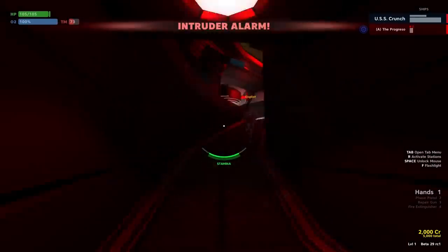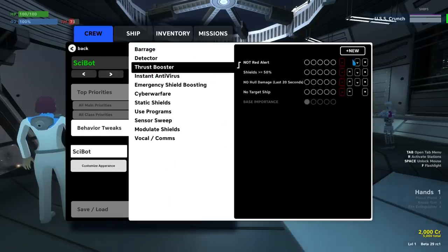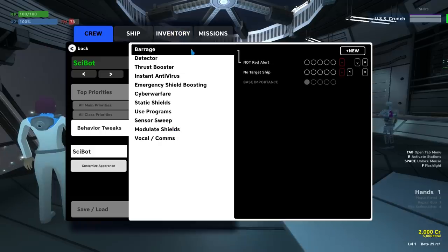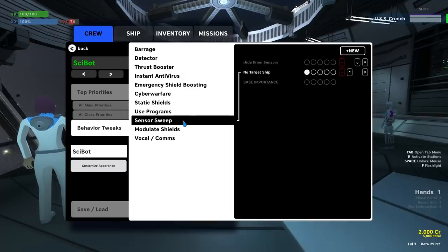The sci-bot has a few new behaviors and tweaks as well. Programs and viruses are now more in line with what the AI priority system is providing. This means the behaviors are now almost fully controlled exclusively by those overrides. There's no more built-in sci-bot behavior that you have to contend with — it's all through the priorities, so you get to fully customize when they use those programs.